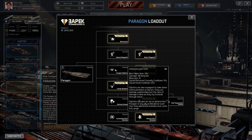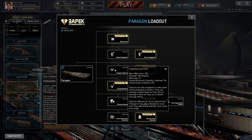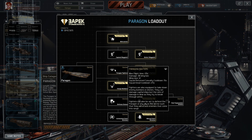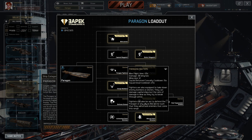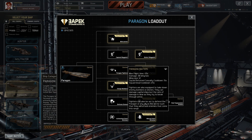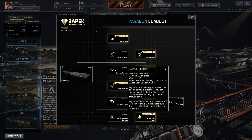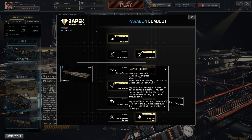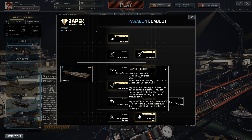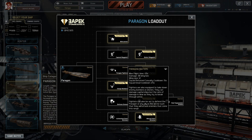Next we've got the first wing of fighter craft this thing carries — the Pyragon fighters. They can stay on a mission for 45 seconds, do 30 damage per second, and the wing size is 12. Squad return cooldown is 15 seconds — if you return the squadron of your own volition, it takes 15 seconds before you can relaunch. The squad dead cooldown is 25 seconds if they're all taken out. Fighters are equipped to take down enemy bombers or drones and can damage capital ships, though the rate is slow.